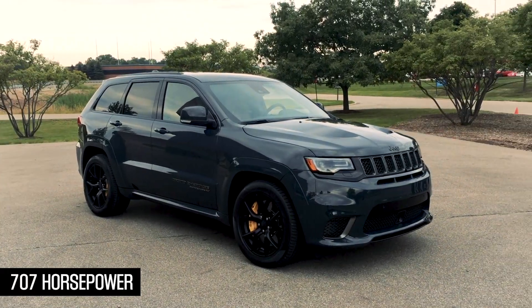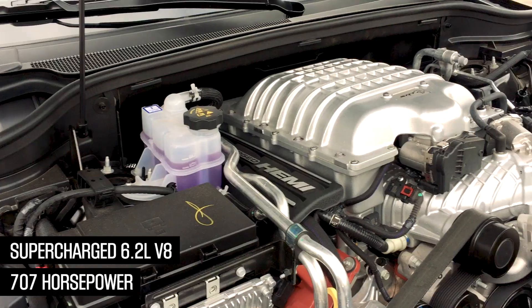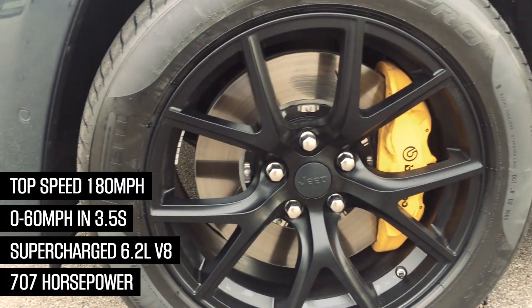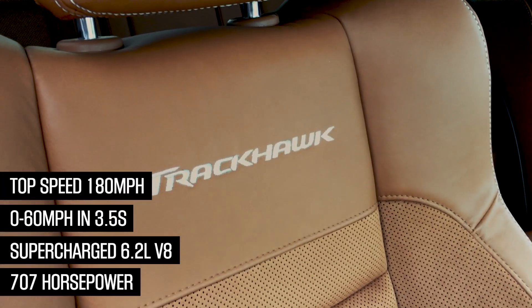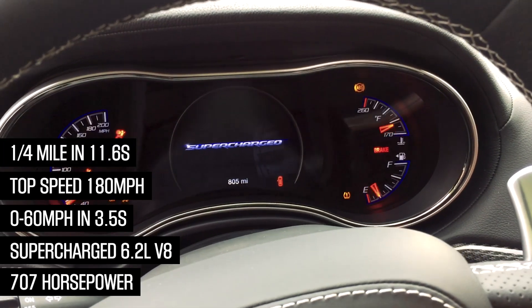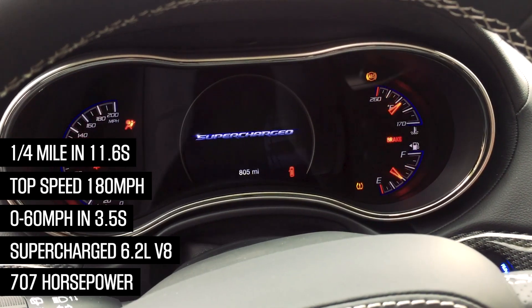It has to be said this car is pretty incredible, pulling 1.88g off the line, doing 0-60 in 3.5 seconds, and doing a top speed of 180 for a 2.5 tonne SUV — that is pretty incredible. And the quarter mile in 11.6, that will make it tier 5.